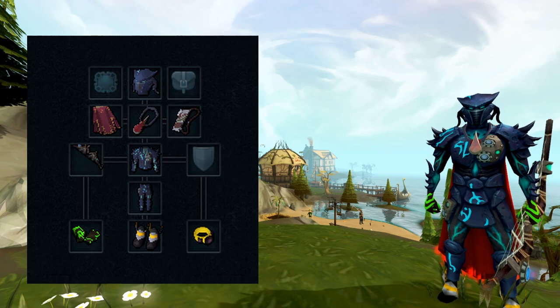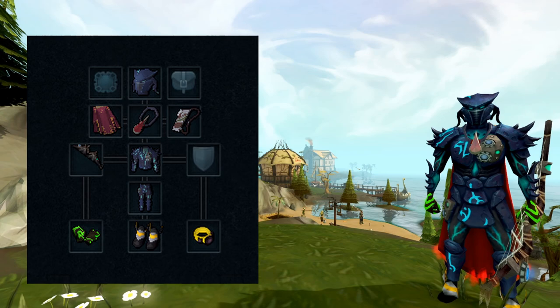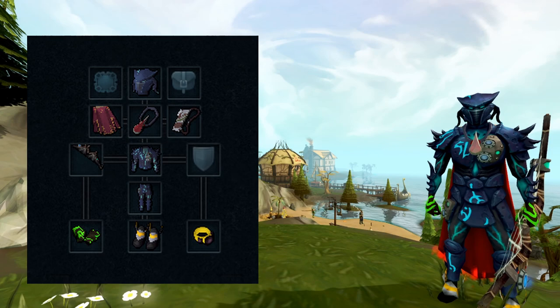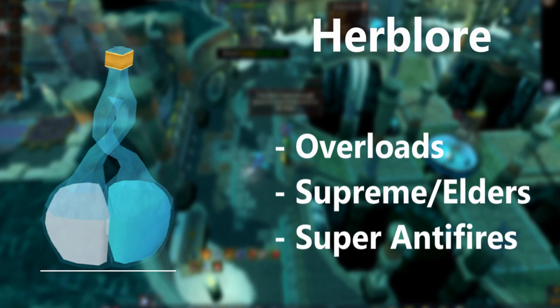Moving on to my example range setup — this is a little bit upgraded from what's necessary but it's a nice next tier up. I've gone for tier 90 armour here, the Sirenic, which is a degradable armour so I'd only recommend it for higher level PVM. You can use Anima Core or Pernix for anything where you don't want expensive degrade costs. If you're doing something like starting Raxil with range or doing Nex, then it's definitely worth getting the Sirenic. I'm using Cinderbane Gloves and a tier 90 weapon, though there's also the Decimation Bow which is a tier 87 bow — a lot cheaper and fairly similar in damage and accuracy to the Nox Bow. You could also downgrade to a tier 85 Shadow Glaive, which is even cheaper. As always I'm using the Luck ring here, but you can use whichever ring you want for your scenario.